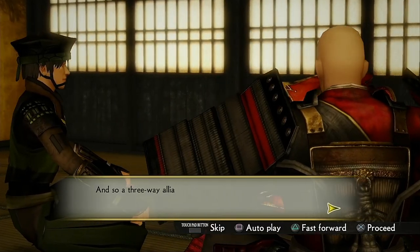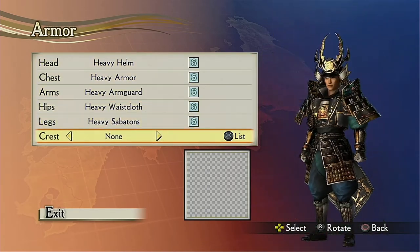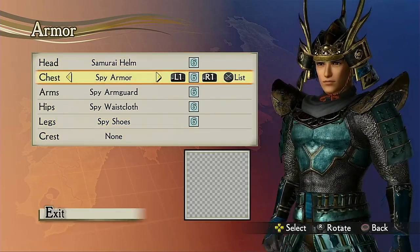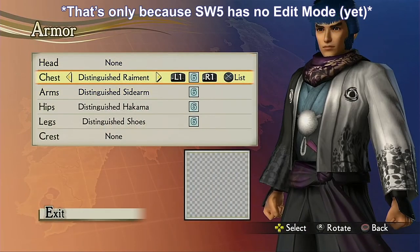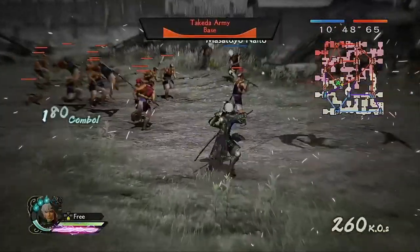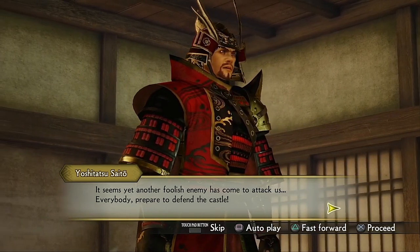The game even went further by making unique generic officers from parts of custom officers. You can make custom characters with edit mode in this game — there are tons of outfits to customize your characters, all 50 movesets from the unique playable characters, as well as 3 generic officer movesets and 2 wholly unique custom-character-only movesets available to choose from. It's the biggest edit mode in the Samurai series to date. These unique generic officers made up of custom officer parts have unique lines and even personal events that help distinguish them from the custom officers you create yourself.